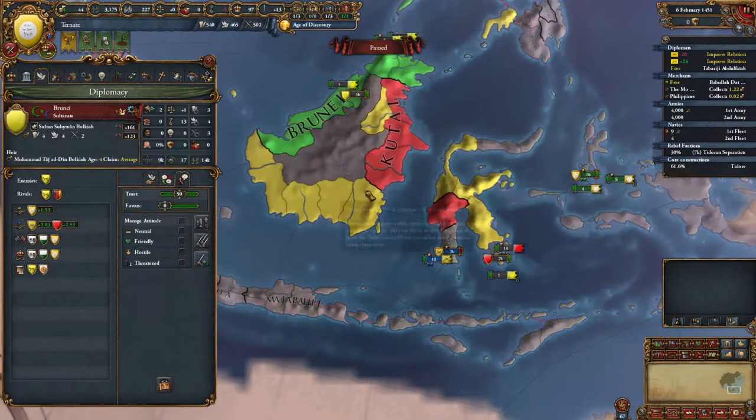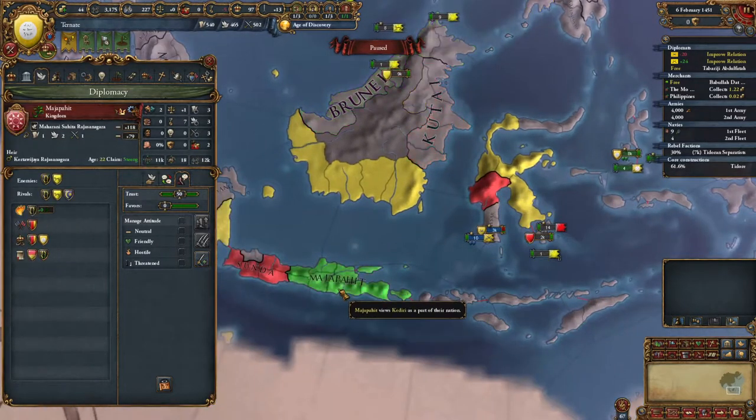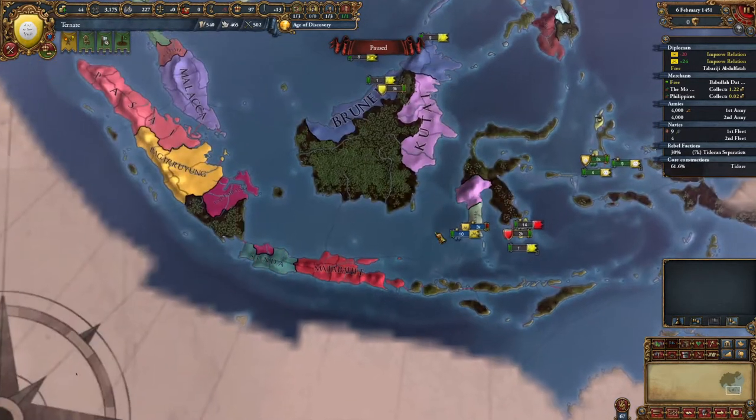Brunei probably doesn't want any of this land here - actually, they want it all. Brunei wants it all. The AI apparently wants it all, so it is what it is.